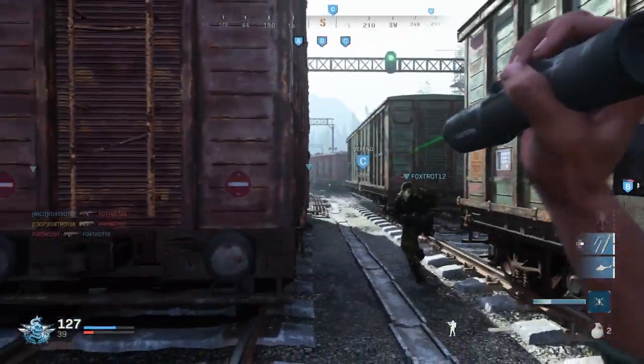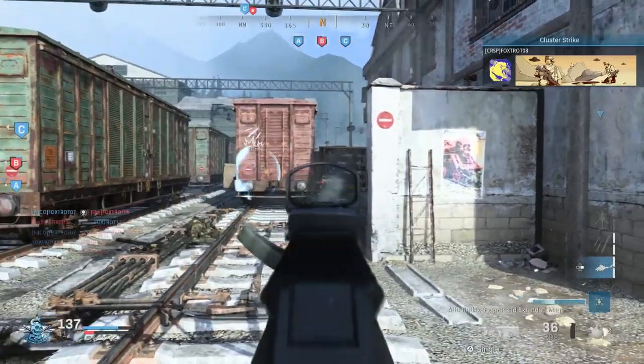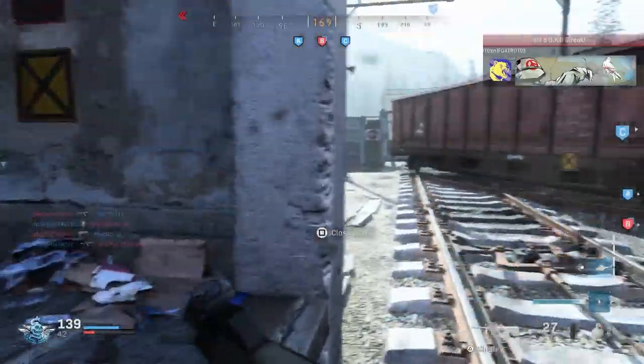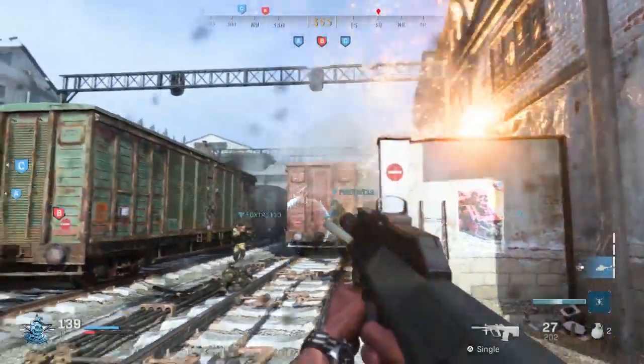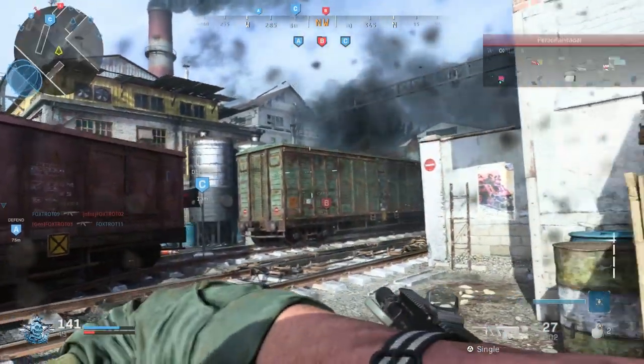I had no idea what to do with it, so I put it away and then I call it in on that train cart right there. Then I shoot this guy who's actually a dead body and I walk up to him just to confirm — yep, that's not a guy. And here is the Cluster Strike. Pretty cool, not the best location I could have called it in on, but pretty cool.